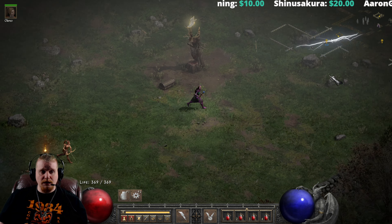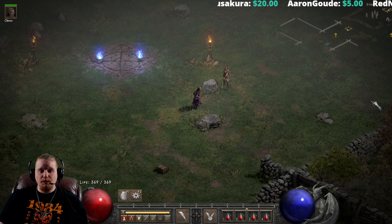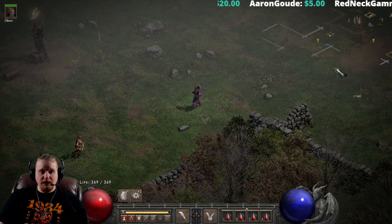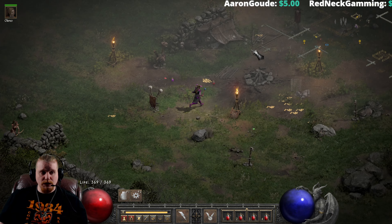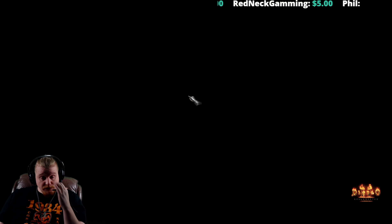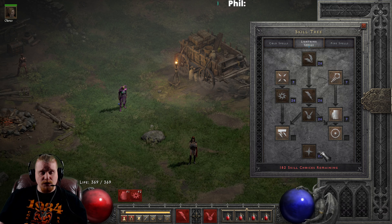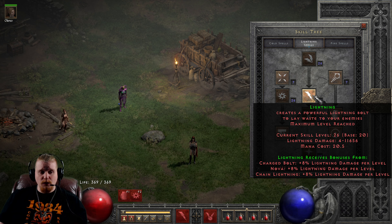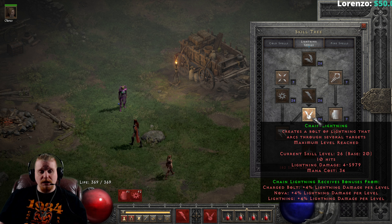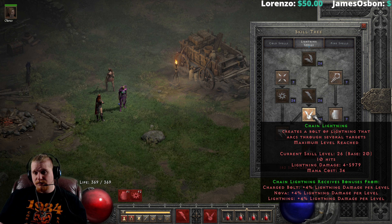When you cast Chain Lightning, it seems like it does very much the same thing. However, instead of continuing when it hits a target, Chain Lightning will actually stop, hit that target, and then start to chain in between those targets. It does a pretty massive amount of damage, although not as massive as Lightning. Chain Lightning tends to be about half the damage of Lightning. Here we have both abilities maxed out: Lightning is 4 to 11,656, and Chain Lightning is 4 to 5,979 — roughly about half the damage.